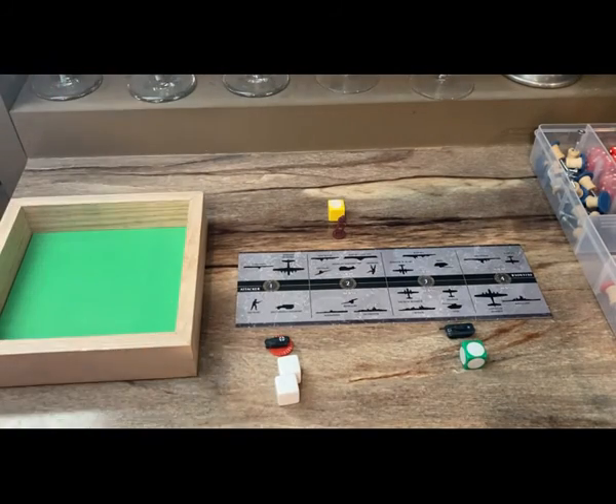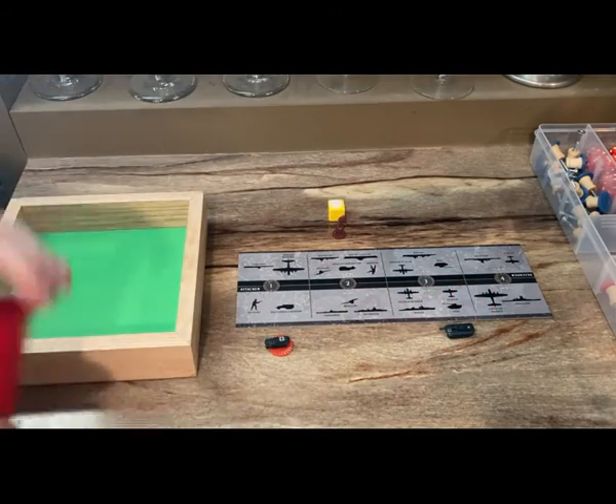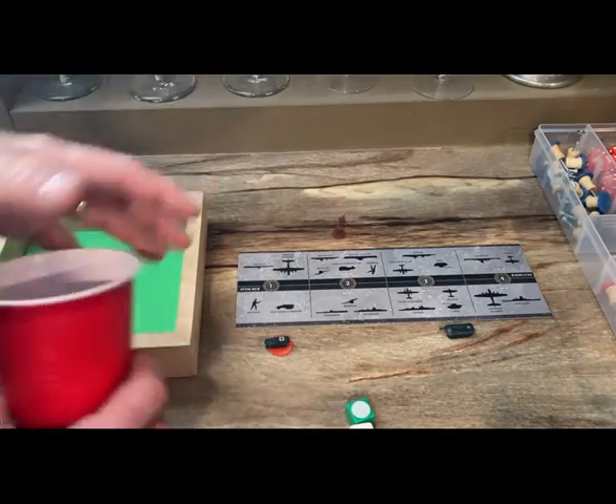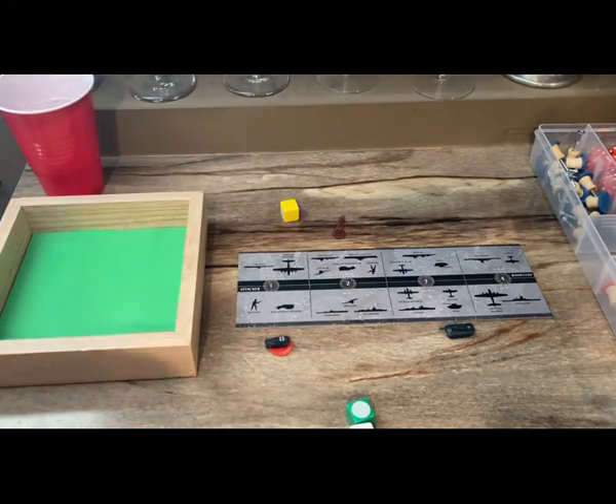Battle for Bessarabia: Germany attacks with two mechanized infantry and a tank. The tank hits, the territory is taken, and there are no German casualties.